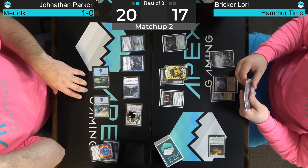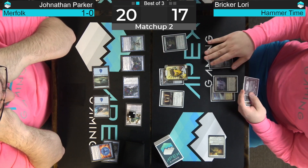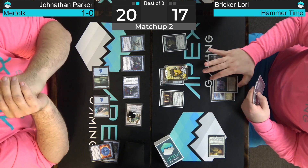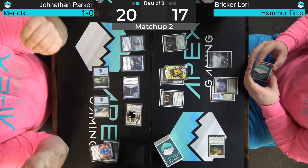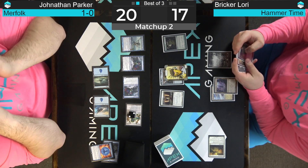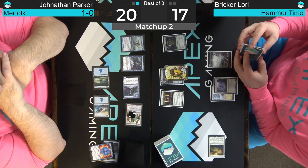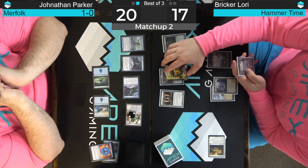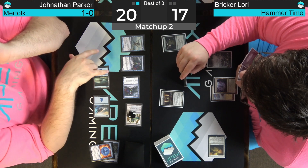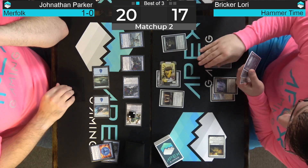I mean, I could have tried to take you off of white, but you have the Springleaf Drum and I'm more terrified of getting killed with infect — like you can kill me in one turn with infect. This island-walk is pretty brutal, which kind of forced me to be aggressive. This can get bounced in response, but put all heads on the walk. Oh yeah — that provides it. Swing here, I guess.